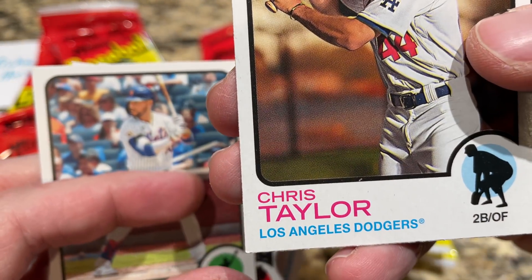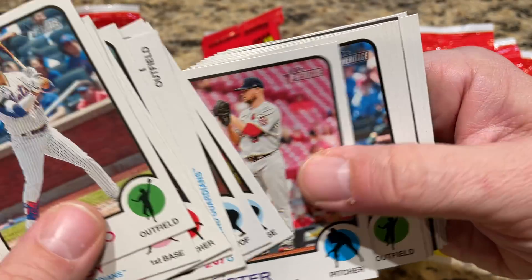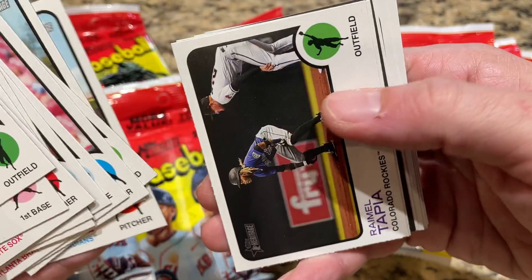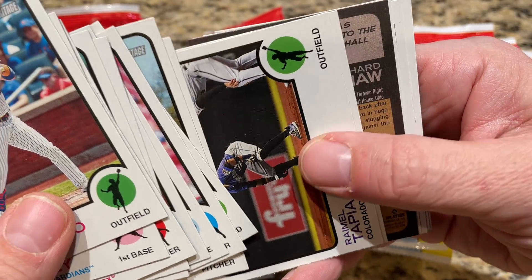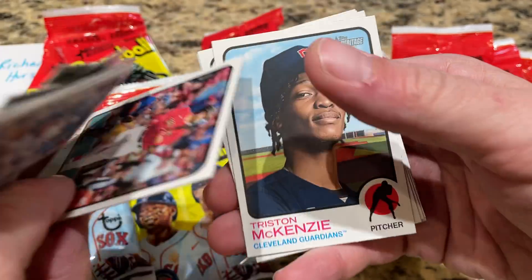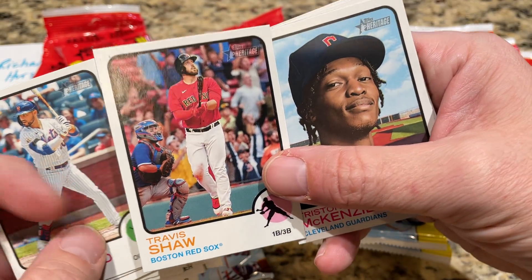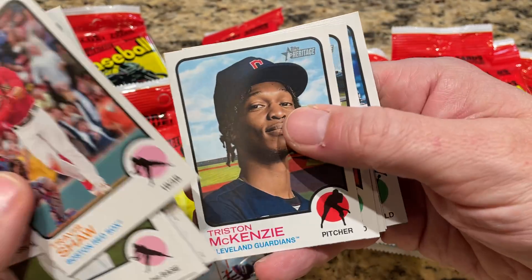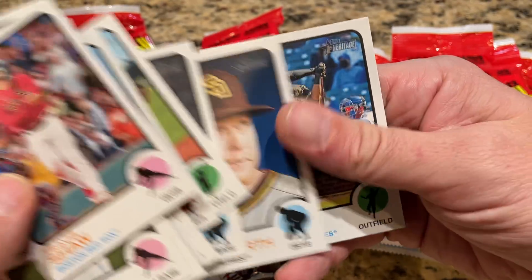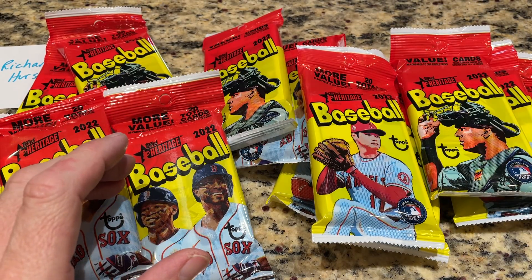Some of these cards have a little bit of wear on the edges. That's the one thing I don't like about fat packs — the cards are a little more susceptible to damage in the transit process. We have something upside down here, so there's going to be a Travis Shaw, and it's upside down, meaning it's going to be a short print. The last 100 cards in the set are short printed, and we got one right there. Travis Shaw short print — we'll put that one at the top.